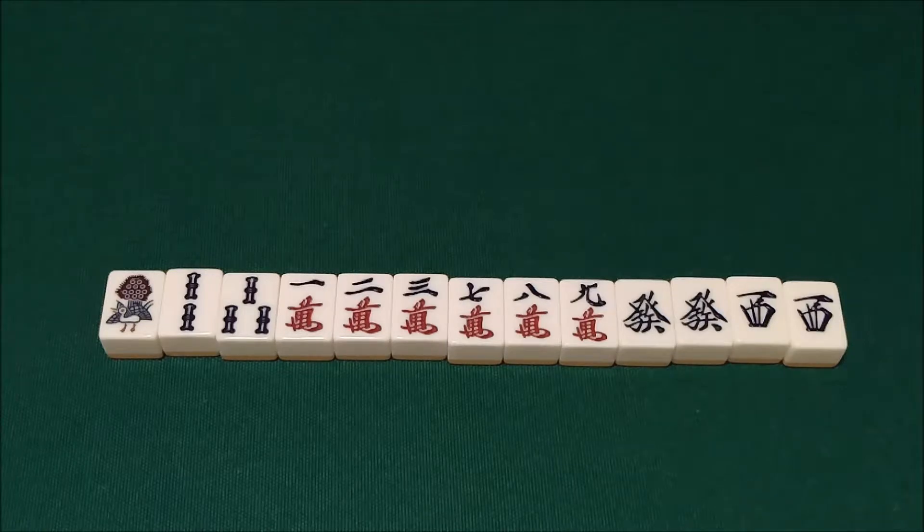For example, in this hand we have a one two three man and seven eight nine man with a pair of the Hatsu and West, waiting on either a Hatsu or West to complete the hand. Chanta can be claimed regardless of whether your hand is open or closed. When your hand is closed it is worth two Han, and when your hand is open it is only worth one Han.